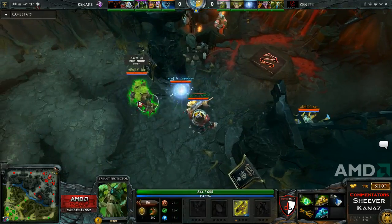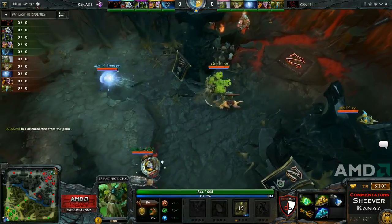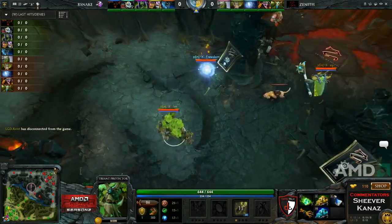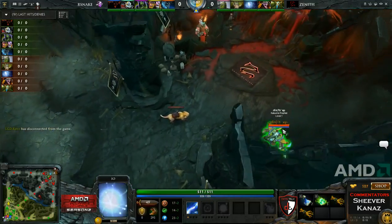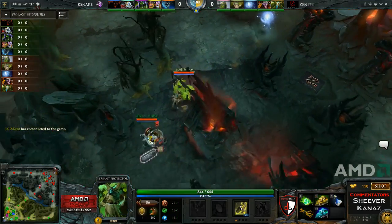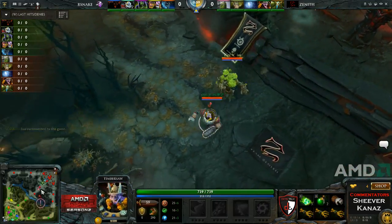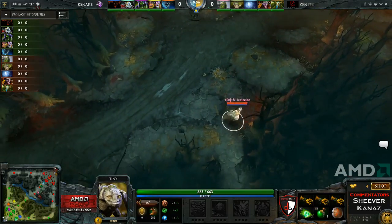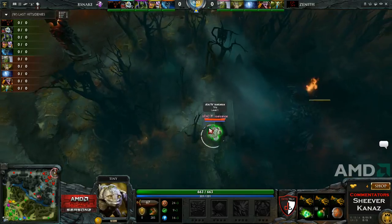Zenith once again on the Dire side for this one, second game of this best of three. We are in the third place decider for the AMD Premier League second season — Zenith versus Rattlesnake. Zenith will have X-Freedom playing the Io, XY playing the Nature's Prophet, Ice on the Treant Protector, Yamate on the Timbersaw, and Ice Ice Ice playing the Tiny.